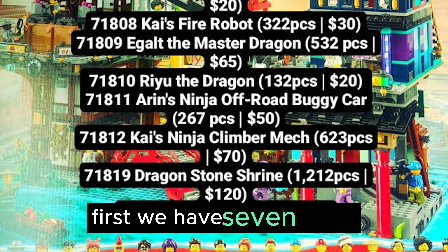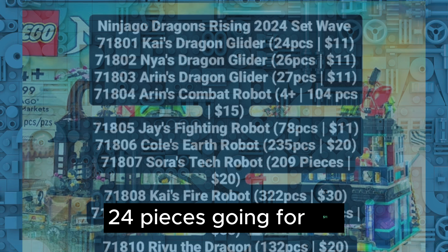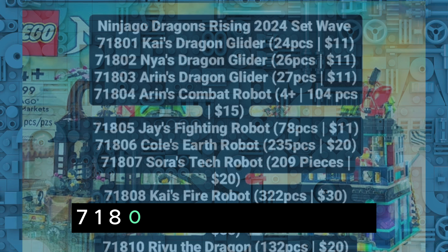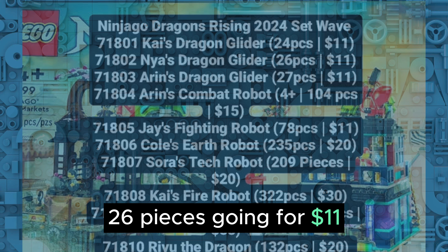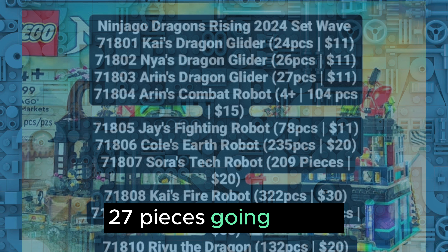First, we have 71801 Kai's Dragon Glider, 24 pieces, going for $11. 71802 Nia's Dragon Glider, 26 pieces, going for $11. And 71803 Aaron's Dragon Glider, 27 pieces, also going for $11.